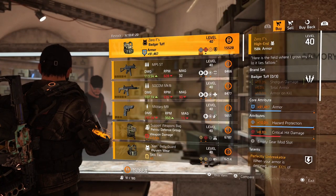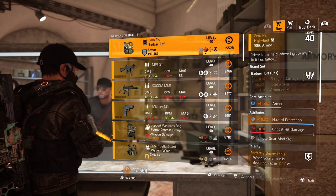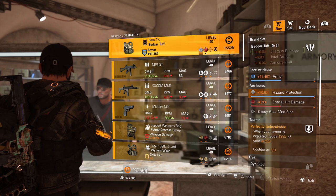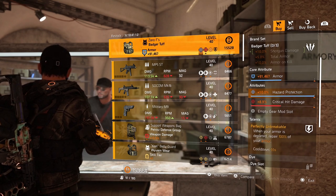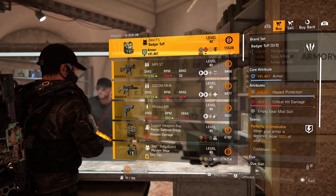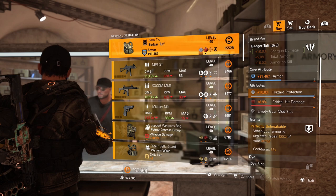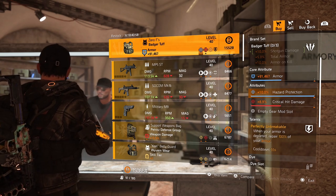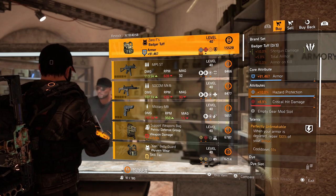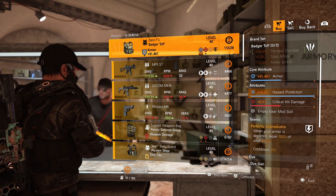Starting with the Zero Fs Badger Tough. Of course, they're perfectly unbreakable on there. It has 10% hazard protection, 8.9% critical hit damage, and 90k armor. This could be a decent one. Roll that armor to the max cap, and then maybe with TU-12, roll that critical hit damage to the max cap with our new station.